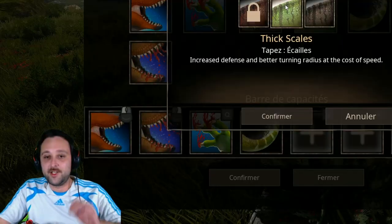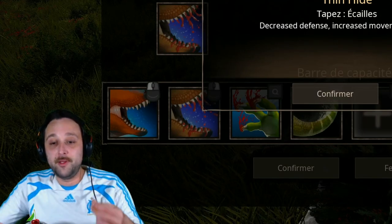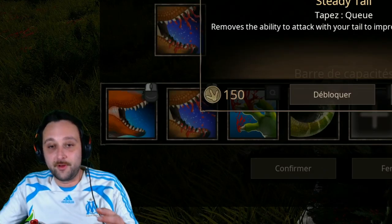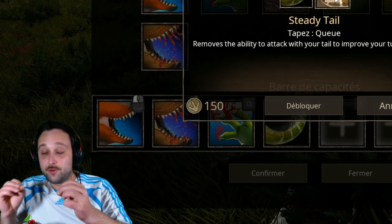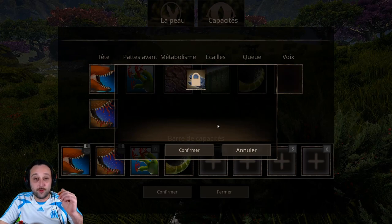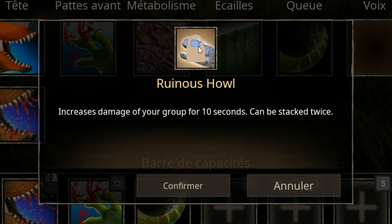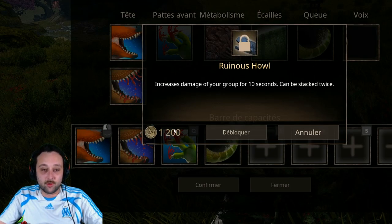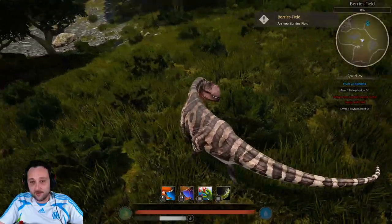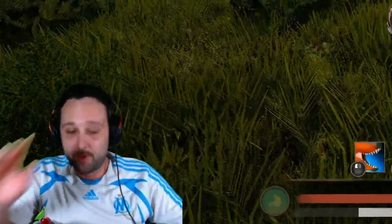Il y a les écailles normales, il y a le Tickle-Tail qui augmente la défense et améliore la rotation mais on perd de la vitesse. Ou alors il y a le Thin-Hide : ça diminue la défense mais ça améliore la vitesse. J'ai testé celui-là parce qu'on tourne vraiment très très bien. Au niveau de la queue, il y a l'attaque de queue et le Steely Tail qui enlève la possibilité d'attaquer avec la queue mais augmente notre rayon de braquage. Il y a des associations très intéressantes à faire avec ce dinosaure, notamment via le choix de l'espèce. Maintenant que la peau est activée, regardez la différence — c'est vraiment une toupie, le Yang Chuanosaurus !